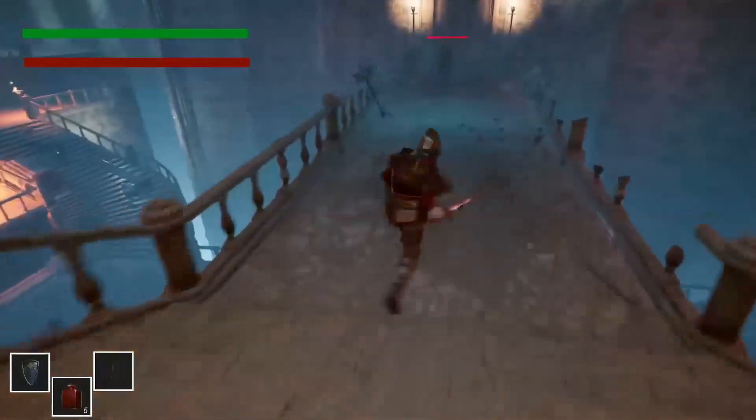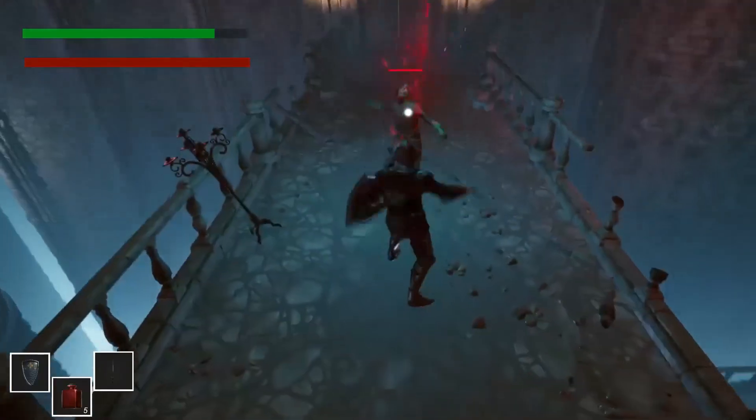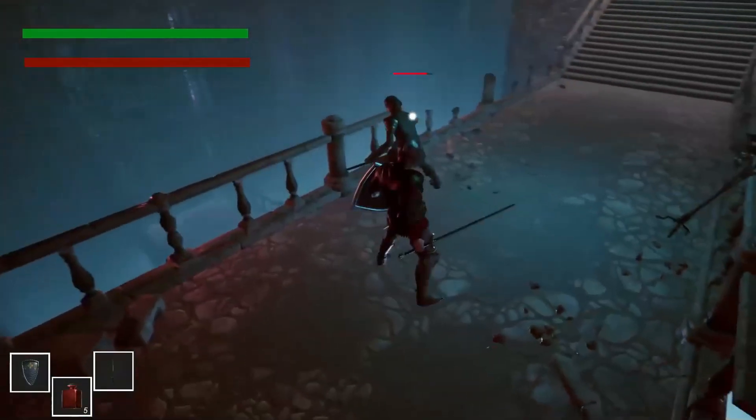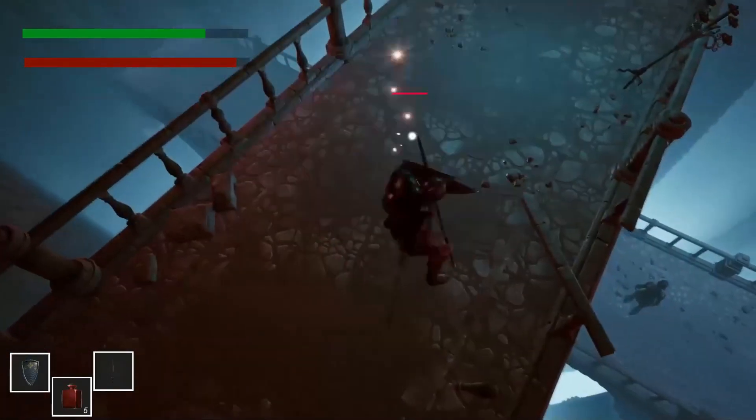There's an enemy on this bridge. It recognizes me and tries to attack. Because I was far away from it, it did the long-range attack. When close, it does normal regular light attacks, and I can block these attacks.